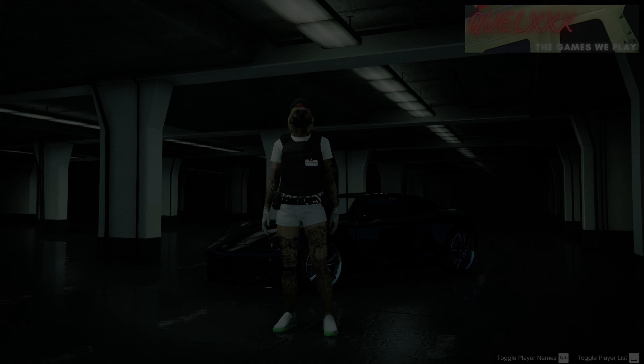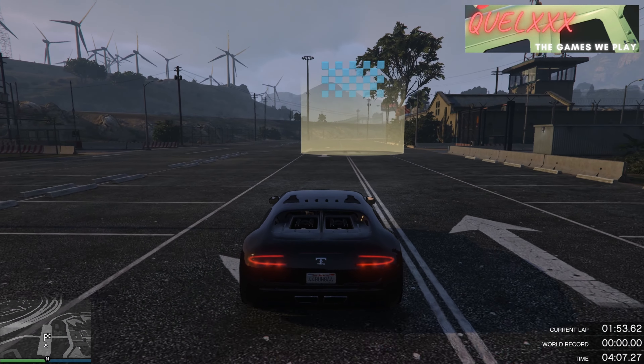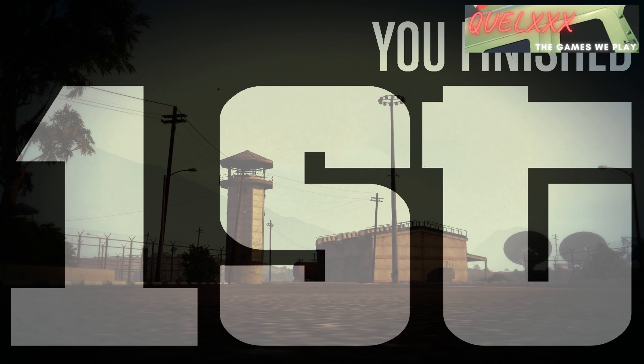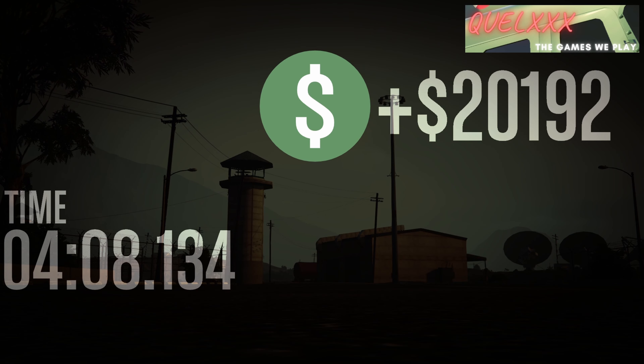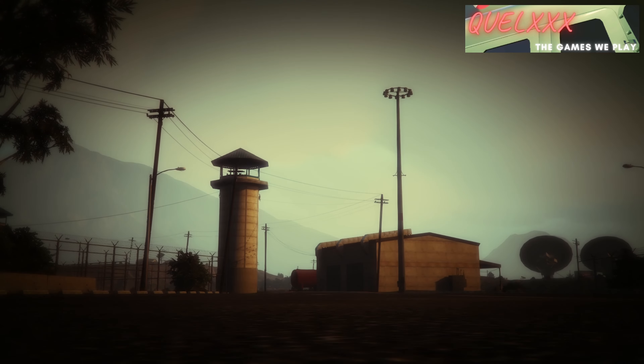Now I'll show you what you get when you spend just above 4 minutes in the race. Spending 4 minutes nets you $20,000 in cash and about 7,100 RP.